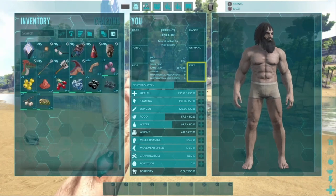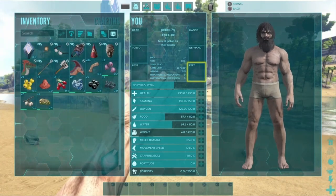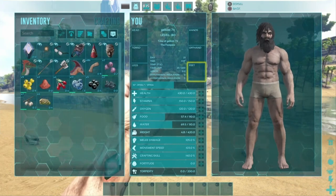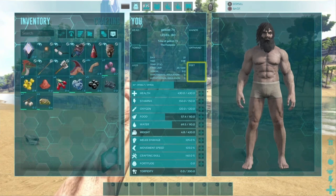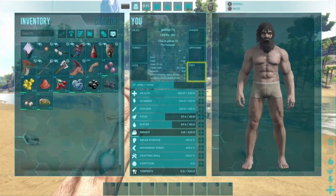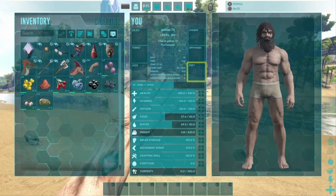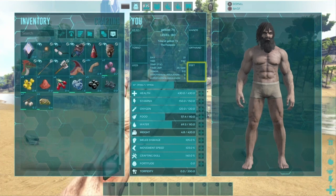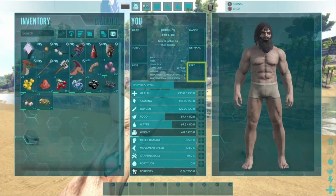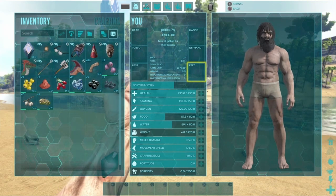So mainly health, weight, and some stamina with a little melee damage. Once you feel good on those, put some into crafting skills so you're not waiting forever for things to craft. Fortitude and food and water you can honestly leave alone. Oxygen you could do a little bit if you plan to go underwater, but usually by the time you need it you'll have scuba gear — if you level at a good pace you can get scuba gear quickly enough that it's there when you need it.